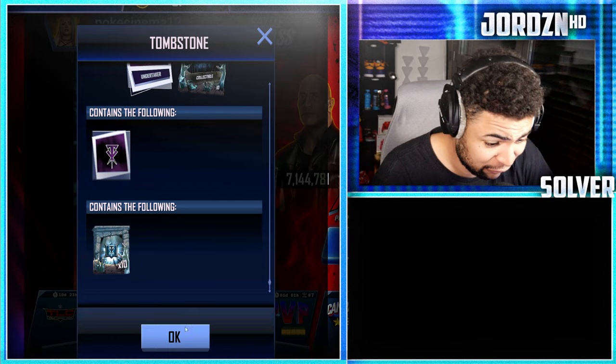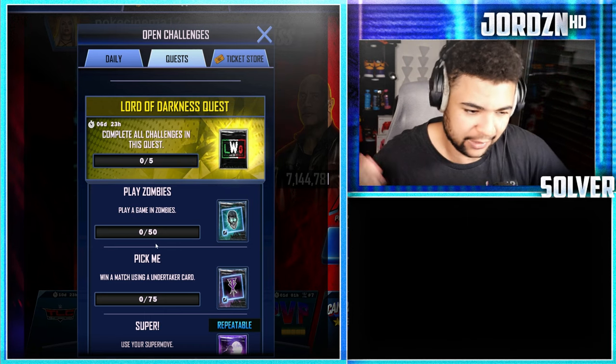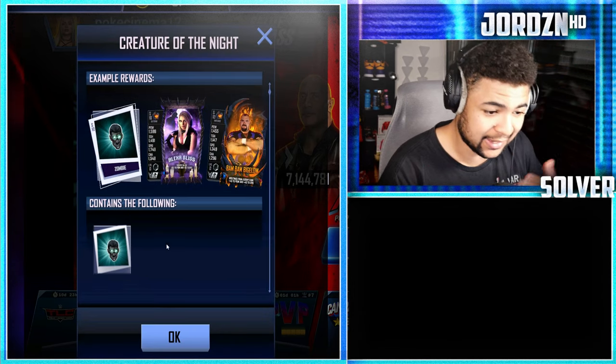You also get 10 tombstone tokens, which is crazy. Obviously if you guys already have an Undertaker card in your collection you can use that — you don't have to use the one from the quest. Next task: play a game in Zombies mode, which again is so easy to do. I've played a fair few games in it already.